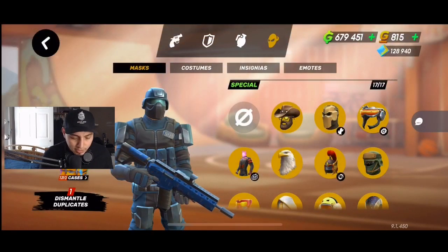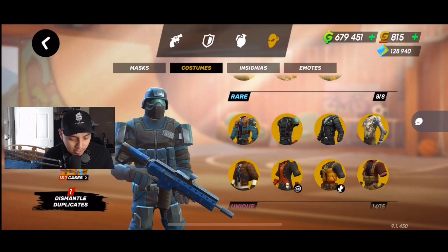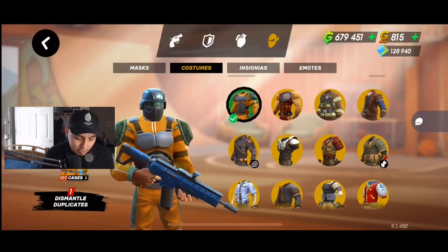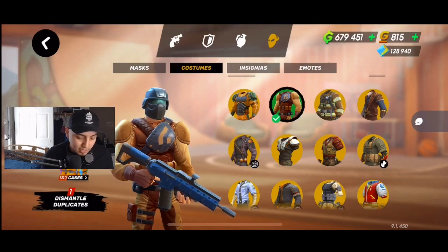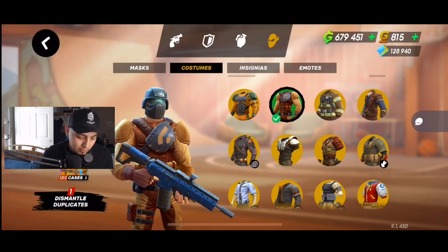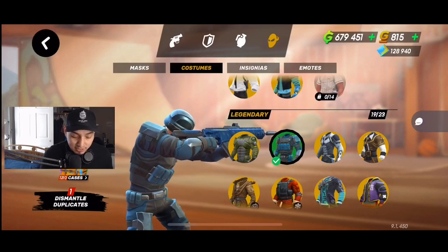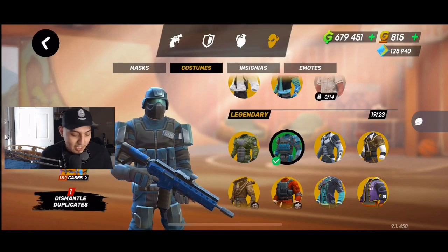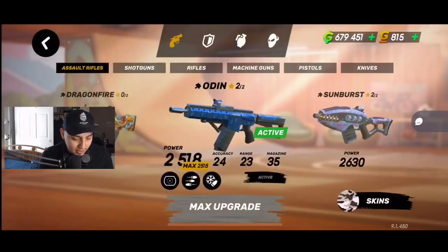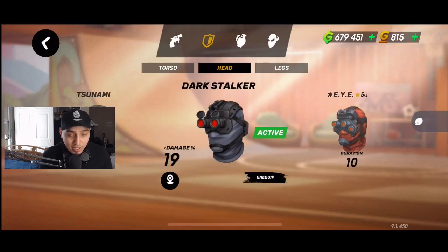One of the last changes is new costumes, which are basically the old level-based armors you used to get as you leveled up. Since they removed those progression armors, they've added them as cosmetic costumes you can choose to wear. I picked one that looks like a SWAT team member — it looks pretty cool, especially matching with blue colors. So you can now wear those classic looks as cosmetics.